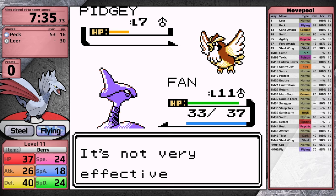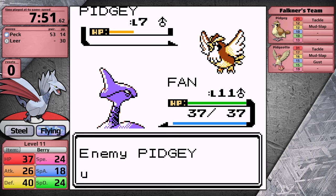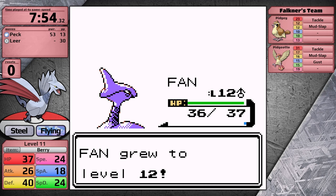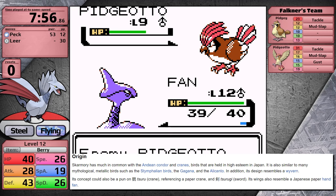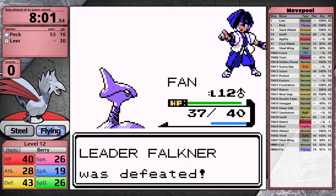Falkner's Pidgey is stuck using Tackle, which does one damage to Skarmory — so I've won this fight. I'll mention that I named Skarmory 'Fan' because according to its Wikipedia page, its wings resemble a Japanese paper hand fan. I needed a three-character name because Mantine is named Ray, so that's why I went with it. Skarmory clocks in defeating Falkner with a time of eight minutes and one second — 29 seconds faster than Mantine.